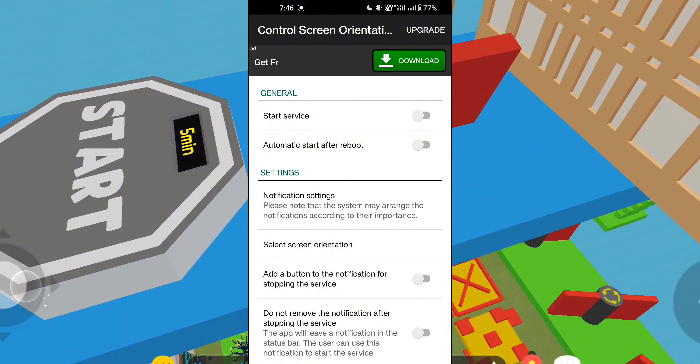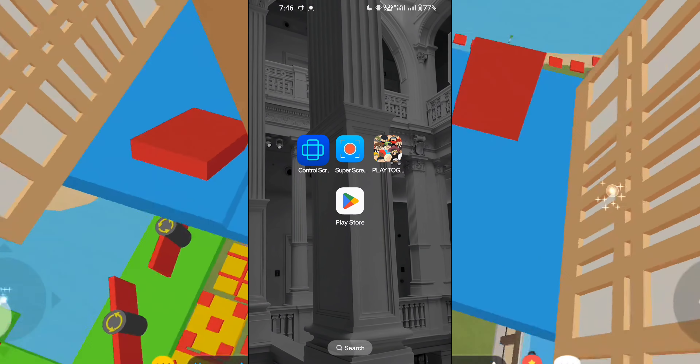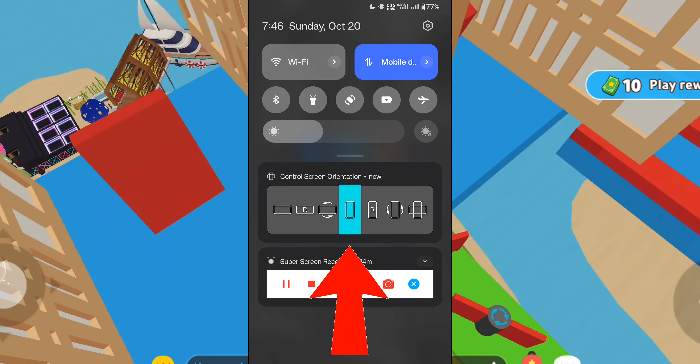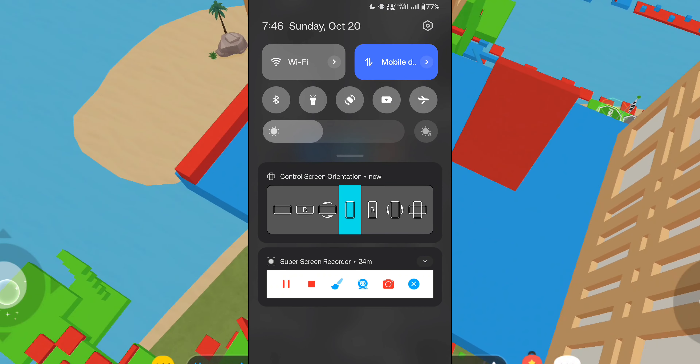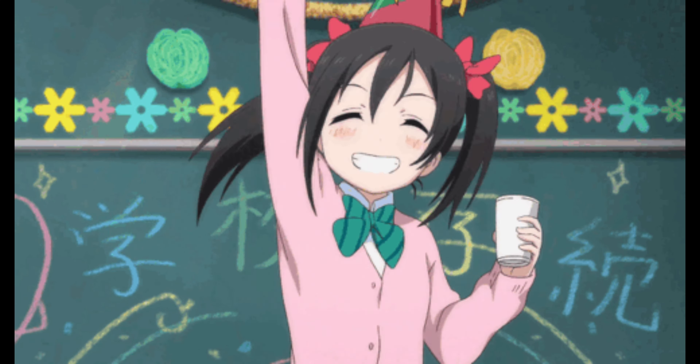Now, after you've given the app permissions, click on the 'Start Service' icon at the top of the screen. Before launching the game, swipe down your notification bar and tap on the middle icon of vertical mode from the Control Screen Orientation panel. And boom, you're all set. Go ahead, open Play Together, and believe me, you're going to love how it looks in portrait mode.